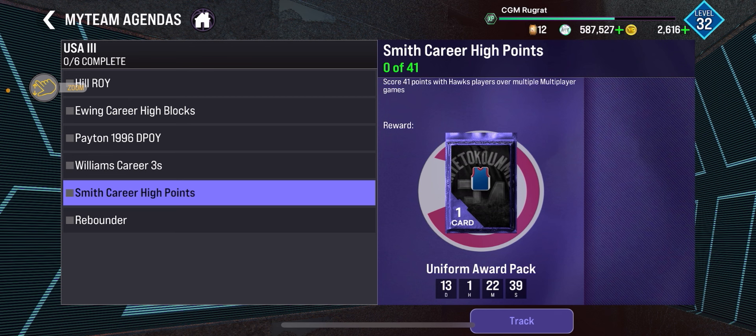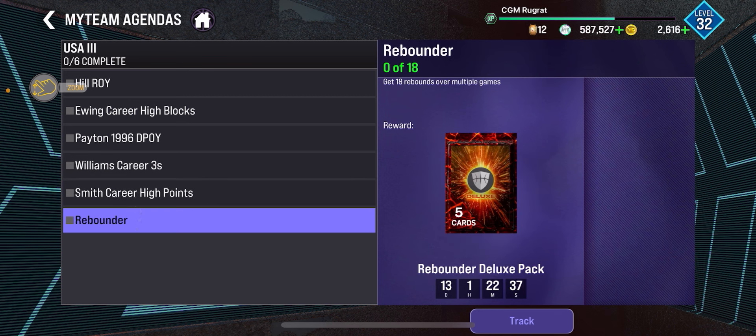The last challenge is get 18 rebounds over multiple games. Use Manu or Sean Bradley if you have them, just because they grab every board — makes it easier and faster. But you can use any big, really. And this can also be done with the first two challenges offline, so you can knock all three of those out together.